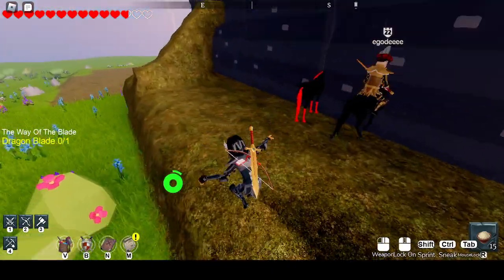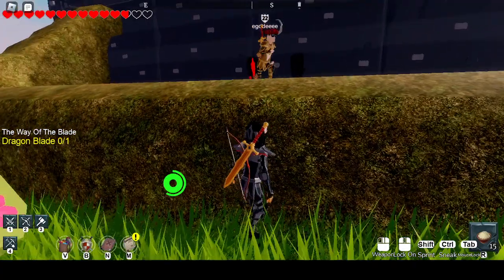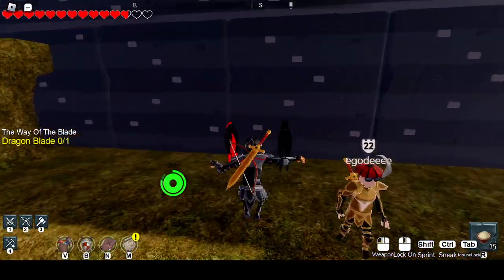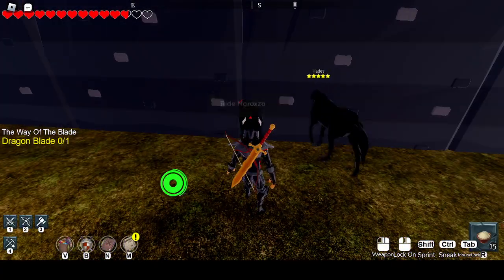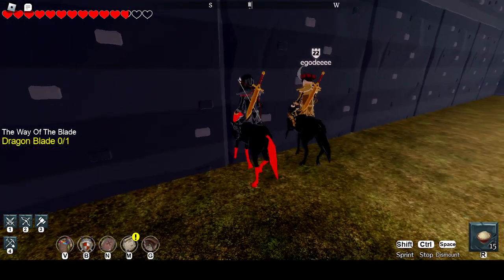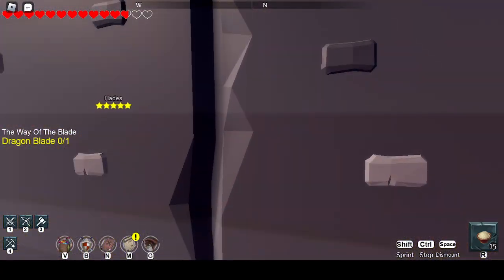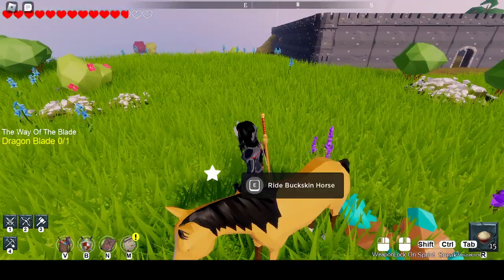This is only doable on PC, sadly. It would be really funny if you could do it on mobile. So, you want to get on your horse, start walking into the wall with it, hold middle click, turn your camera around, jump while still holding middle click, and you get flung.